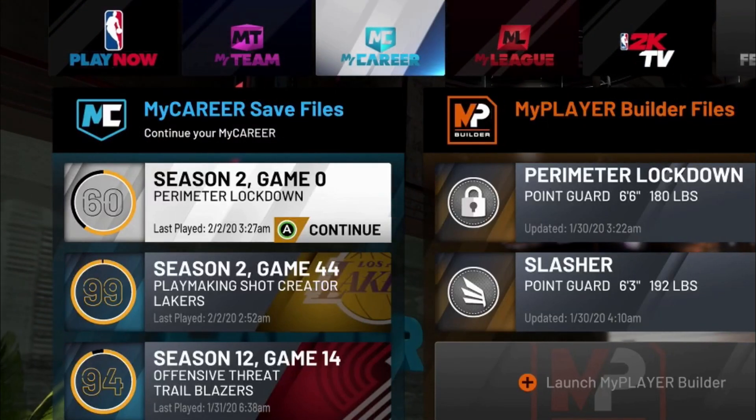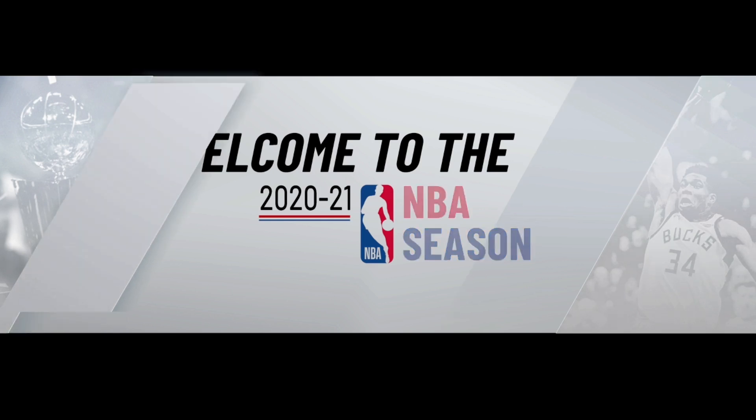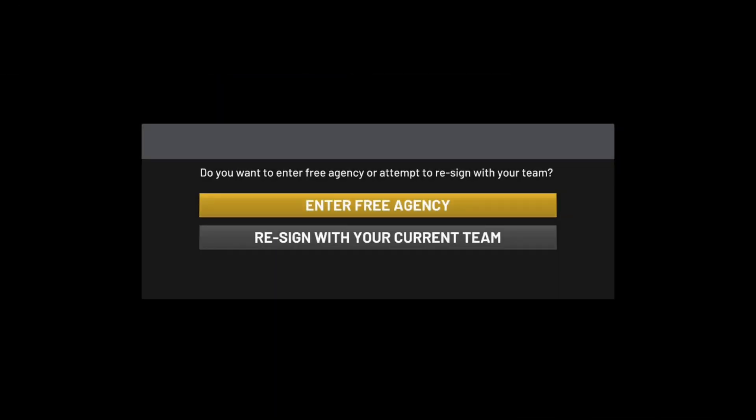Once the game loads back up, load the same perimeter lockdown player you've been doing the glitch on. You can see there's no team listed, meaning you're not stuck on a team. It's going to put you back at the free agency screen, so now you're able to pick another team and play another MyPlayer Nation game. This time I'm going to pick either Miami, Orlando — actually I can't choose those since I've already been on those teams — so we'll try the Knicks or Pacers.